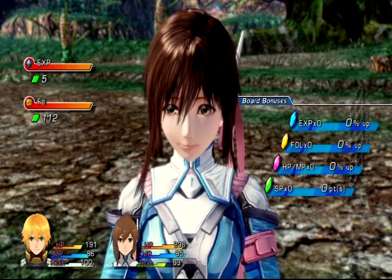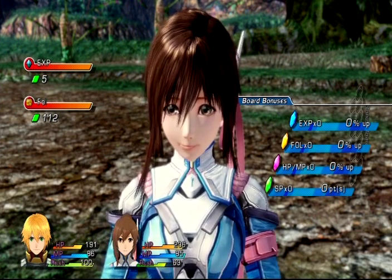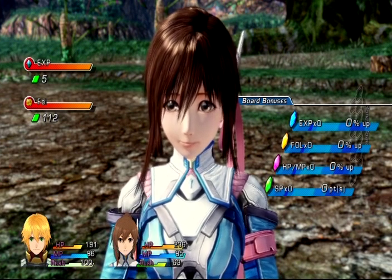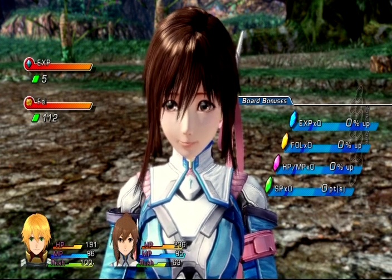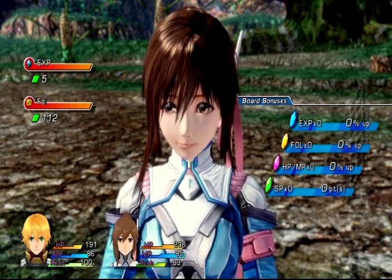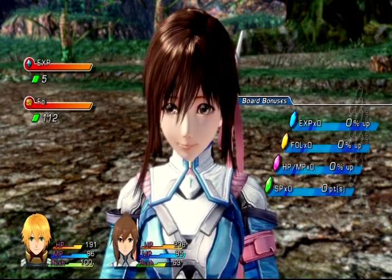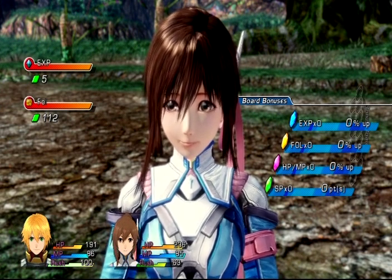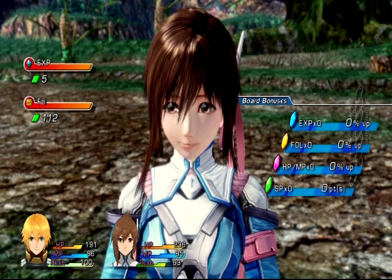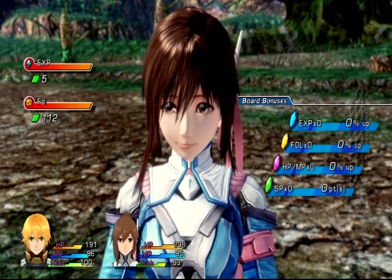Don't worry about the green bonus board bonuses because they require ambushes — I haven't seen any ambushes yet in this game. The blue tiles I believe are for defeating an enemy with a critical hit. The yellow ones I believe are for defeating an enemy with skills only — basically using only special attacks with no regular attacks. The pink one I forget what that's for; I'll double-check.